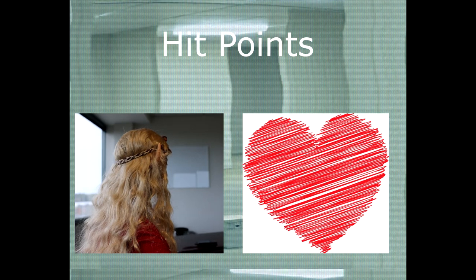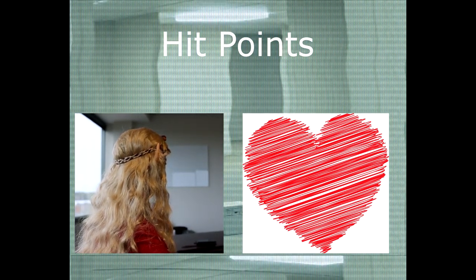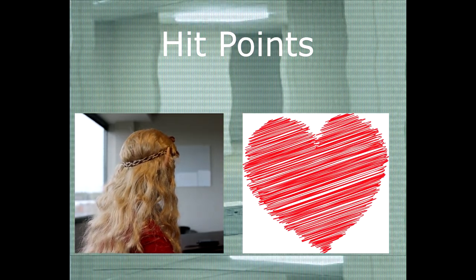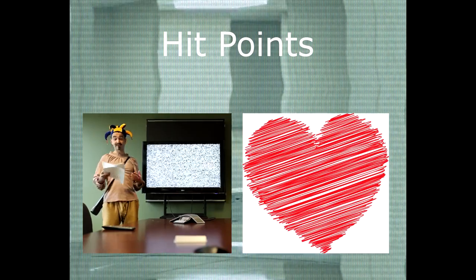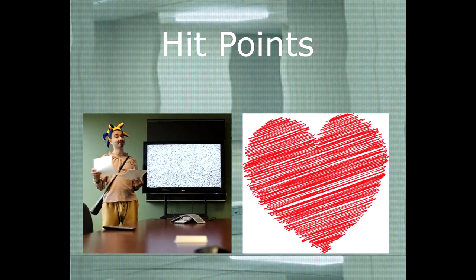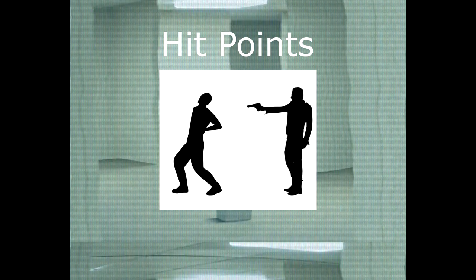Now we need to know how hardy you are. Roll a d4 and add or subtract your stamina modifier. The resulting value is your hit point maximum. When you inevitably get injured by monsters, traps, or take a bad fall, you'll lose hit points. Be careful! If you drop to 0, that's an early retirement for you.